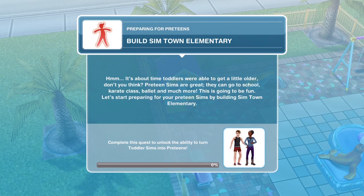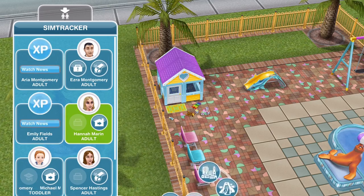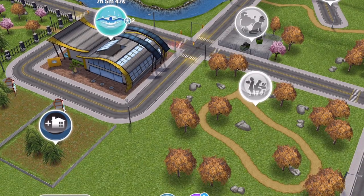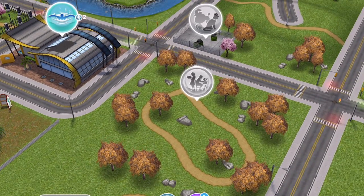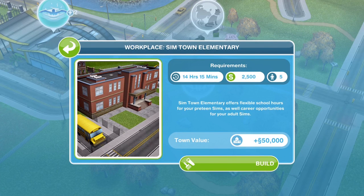Preteen Sims are great — they can go to school, karate class, ballet, and much more. Let's start preparing by building Simtown Elementary. Head out onto the town map. Simtown Elementary is right near your swim centre — it's flashing with a little icon of children. Go ahead and click on it.